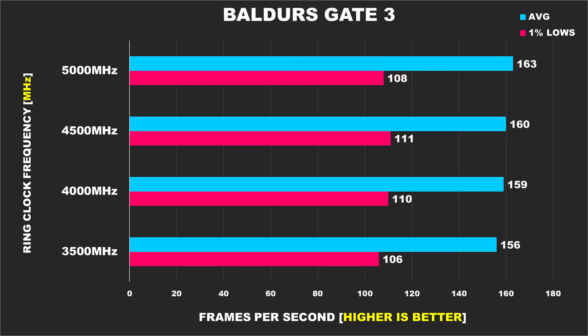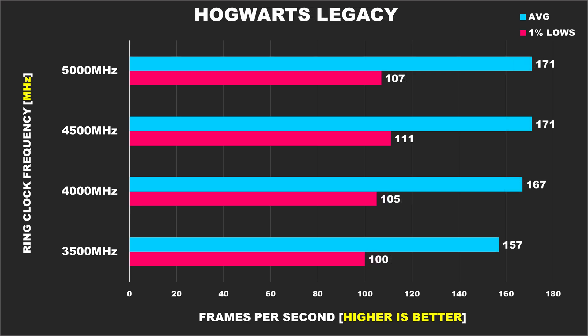Baldur's Gate 3 surprisingly doesn't show any tangible benefits from running a high ring ratio, which is interesting because this is a CPU-bound game. Hogwarts Legacy is another game where you're just fine with the stock ring ratio — overclocking the ring to 5GHz didn't provide any performance boost, though interestingly running the ring at 3500MHz did cost some performance.